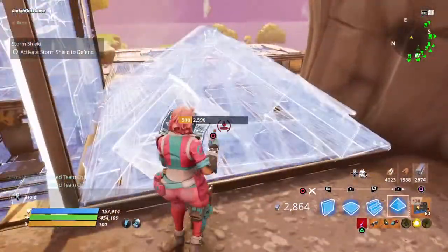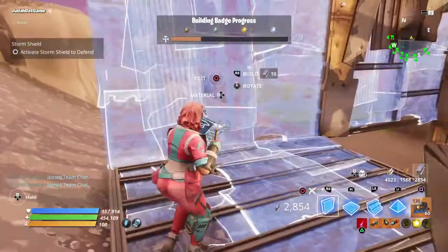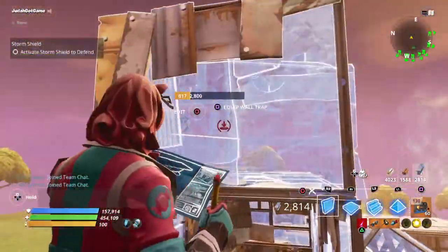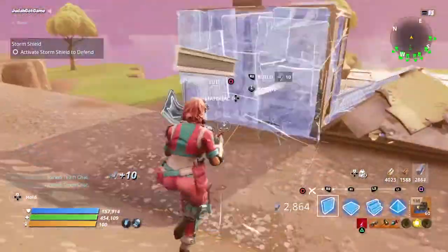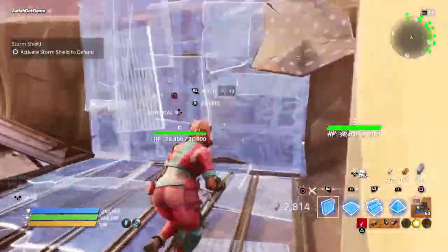Place a floor here, triangle over it, floor, wall. Head up here. Actually, break this down - I'm going to do something else. I'm going to give them more time in a trap tunnel.